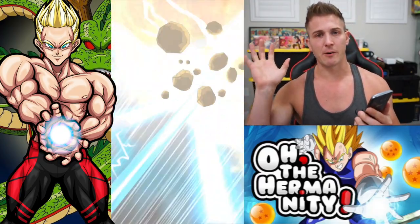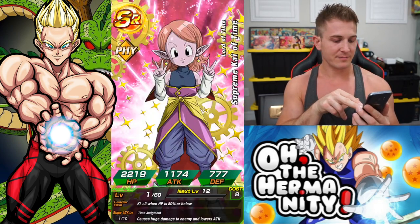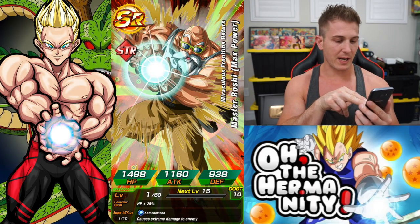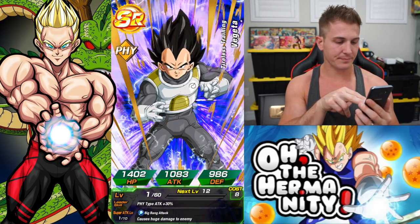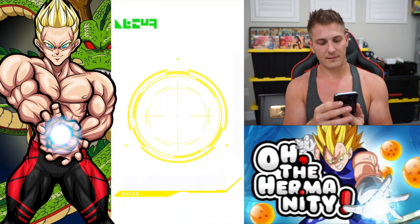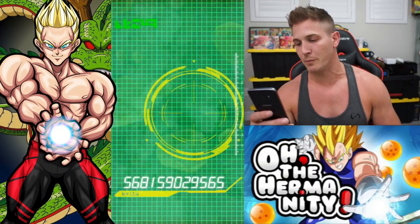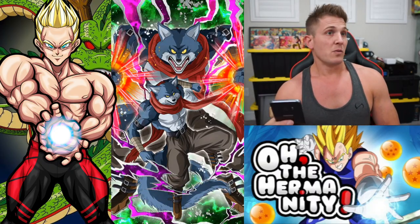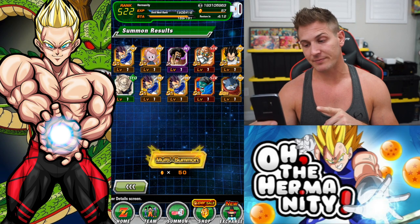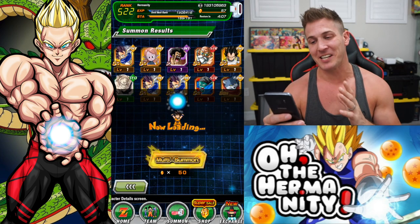All right here we go, here comes full power Goku. I just want to see the tail — just show us the tail. Come on, give us a fake out full power Goku. We got a Max Power Roshi. Come on. So many of this Vegeta — I guarantee you can use that Vegeta to boost the super attack of the new INT Vegeta. That's terrible. All right, one summon left. After getting our Bergamo, this game owes us something good after that Bergamo drop.